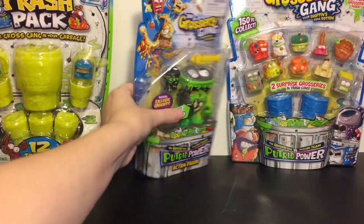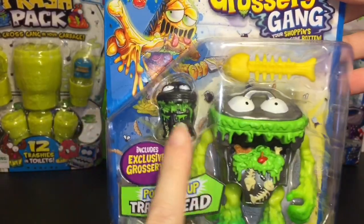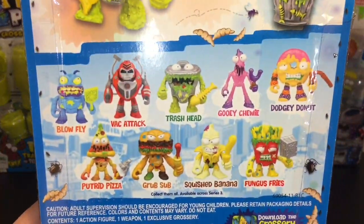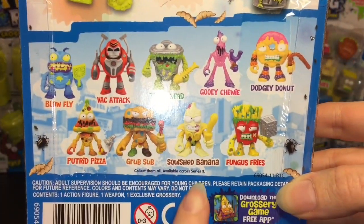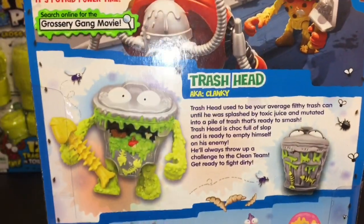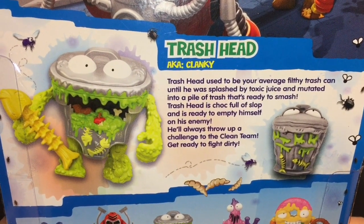First up I really want to open the action figure — I think it's so cool that they're making Grocery Gang figures. Not only do you get the figure, but you also get a little exclusive grocery, and he looks awesome. It's the Trash Head; he also comes with a bonefish. Here's a look at the back — I've seen them all on my most recent toy hunt except for a Blowfly, Squished Banana, and Fungus Fries, so they might be like Wave 2 type characters.